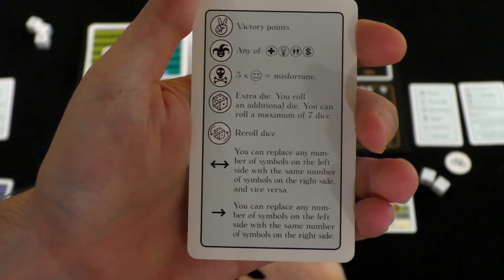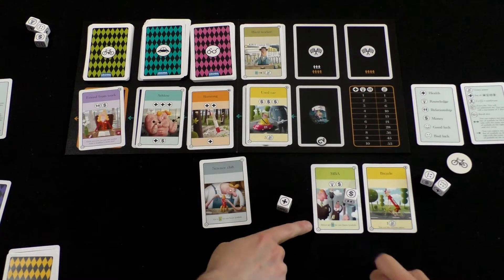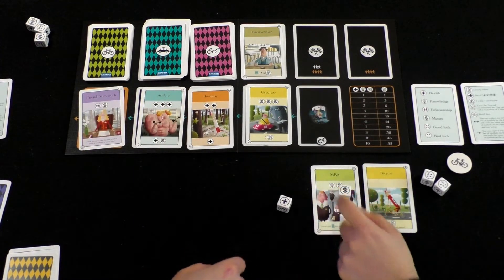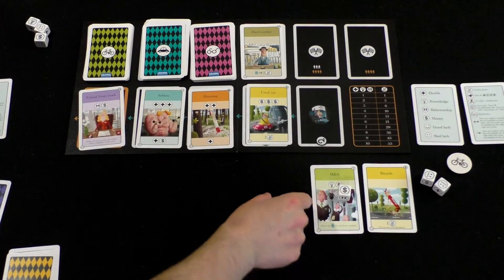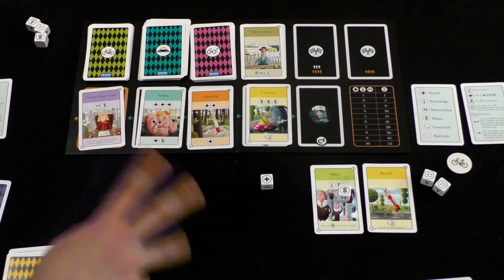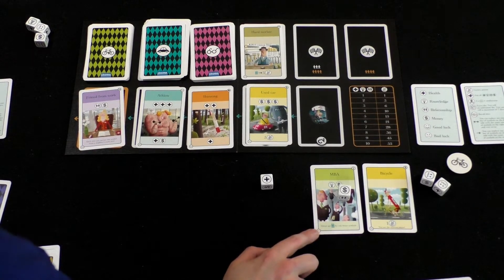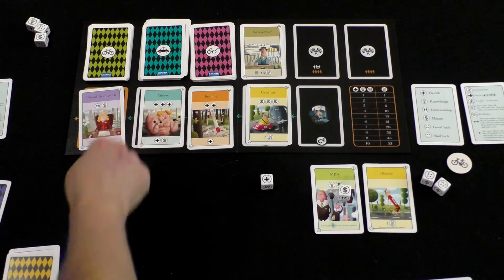So you ended up buying — you spent the one card. I'm going to put this in the discard pile, and I also spent the one die to get this. You can buy up to two cards on your turn. This says 'always get blue for one fewer symbols,' so it's easier to get a job, which are the blue cards, like the athlete card for example.